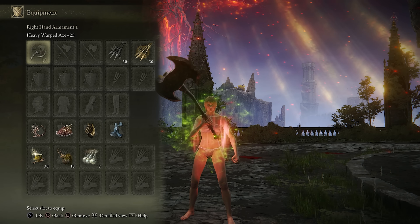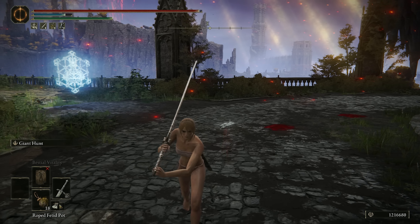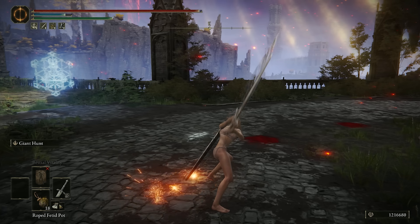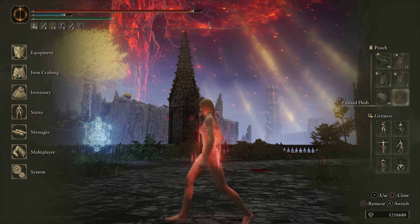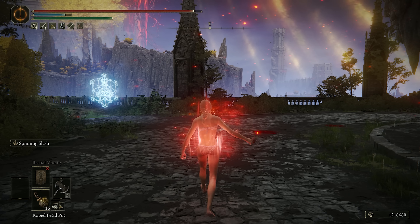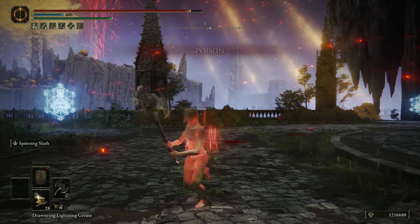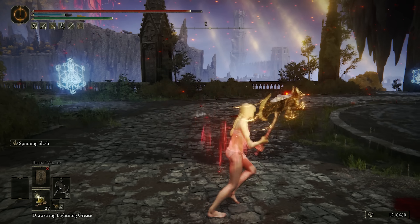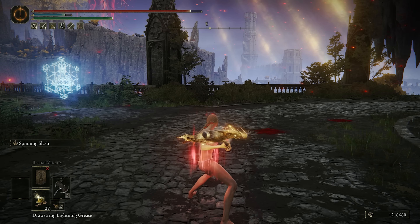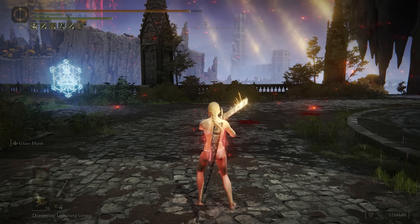Starting with the Warped Axe — this is definitely one of the stronger weapons on a strength build. It gets an S scaling and it performs extremely well with spinning slash. It true combos, does immense damage, and with the base setup it has 855 AR. We can push that damage even further with the Exalted Flesh, boosting it from 855 to 1026, and then we can use the Kindred of Rot's Exaltation to boost our power further by just poisoning ourselves, so we use the Roped Vetted Plot and then you just heal it to make sure you don't take any more damage, and our AR is 1231 for 20 seconds while that's active.